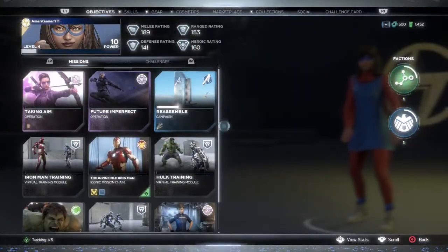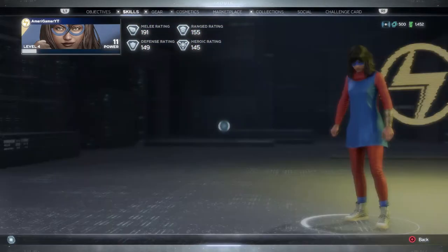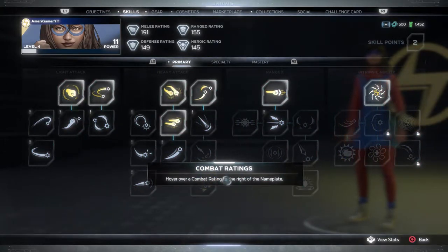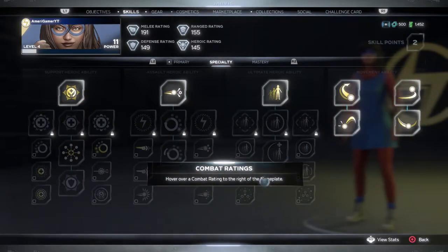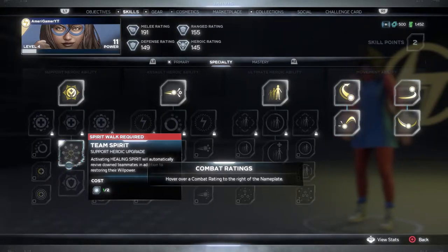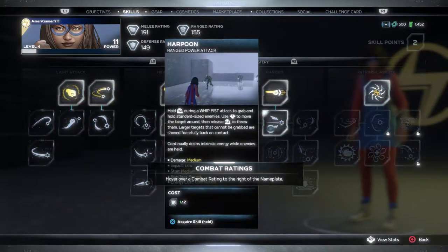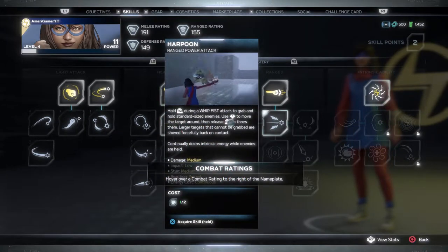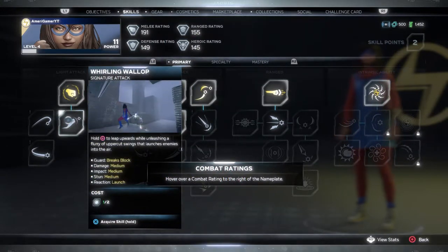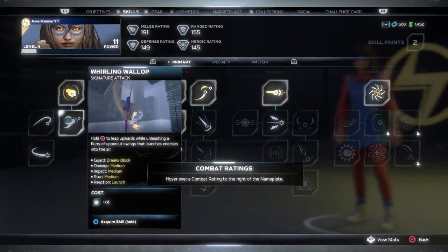I wonder if this gear is better than what I have. It definitely is. I do have skill points — why does this stay here, it's kind of annoying. Let me check specialty, team spirits, hero port... I don't think I can do anything there. Let's just stay with the primary for now. Those are the light attacks and heavy attacks — I haven't upgraded her at all.